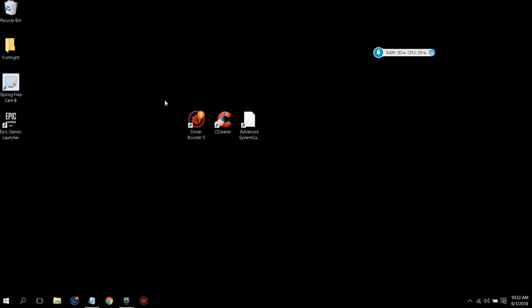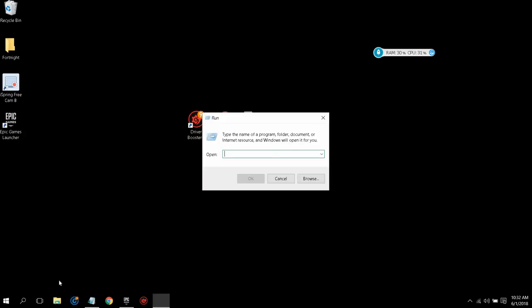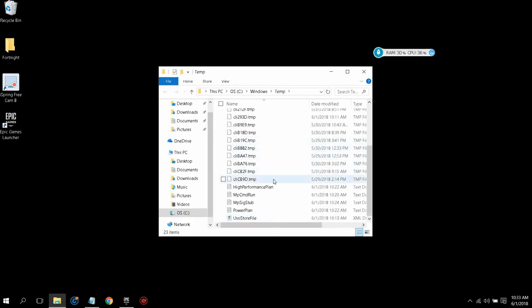Let's get started with the guide. The first step is to go to the Start menu, right-click on it, and then click on Run. What you want to do here is just type 'temp' and then press Enter. These are all the files that your computer no longer uses.